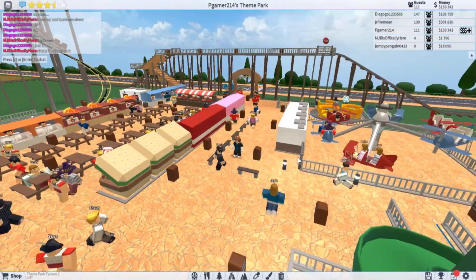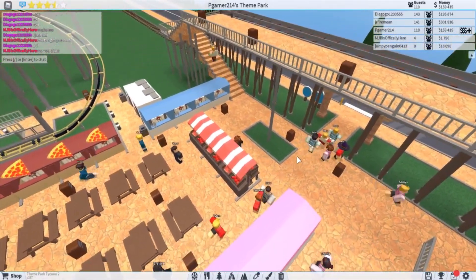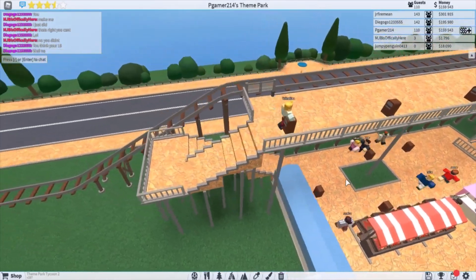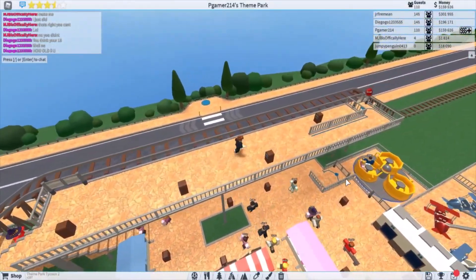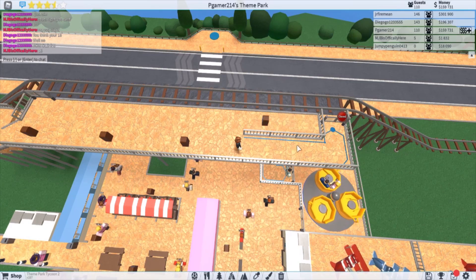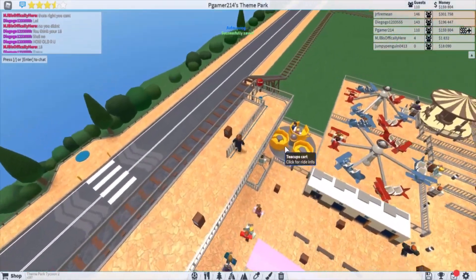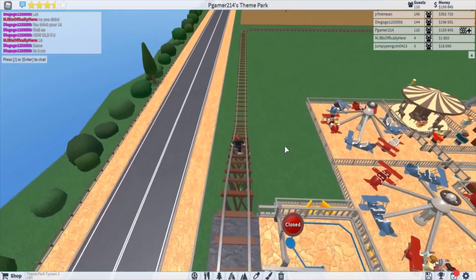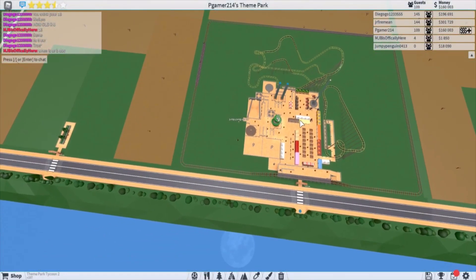We also modified the stairs — the stairs we had couldn't be used because they were technically a queue line. People were queuing up here but there was no queue line at the top, so they couldn't get up. So now they'll go up around this way, and if they want to get on the train they can go into the queue line here. We haven't opened the train yet because we haven't set up the entryways and stations over at the other areas of the park — that's our main focus today.